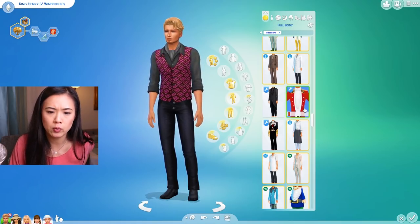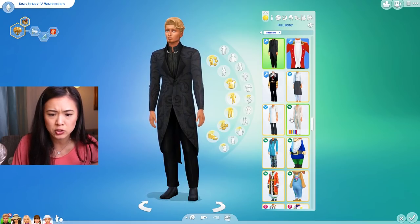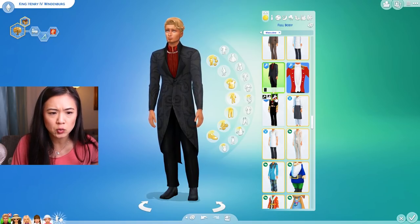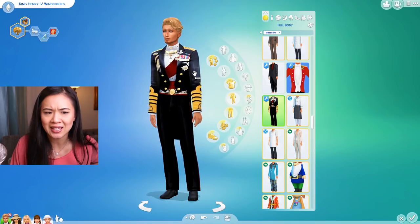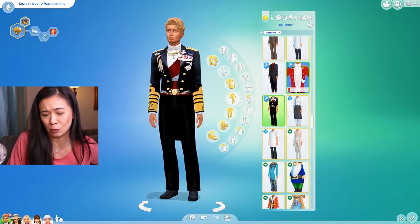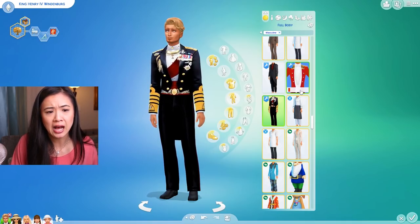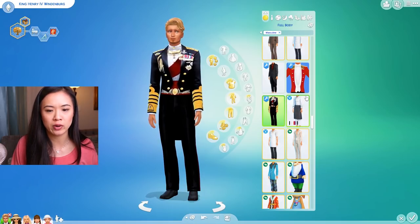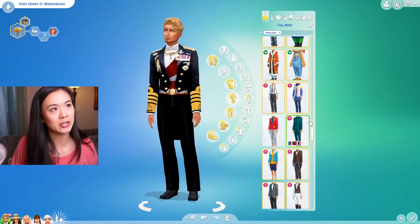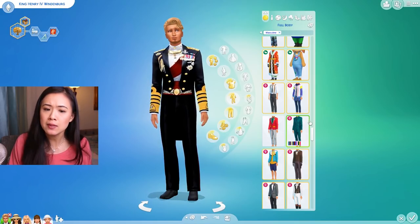I found way more tiaras for the women than crowns for the men — it was so hard to find. I couldn't really find much purple or pink, which is their family color, so this might be more difficult than I thought. I found one outfit that's cool but it's not their colors — it's more for Brindleton Bay. I also found one with military medals, but that doesn't quite fit since the king is a politician, not military. We do have other noblemen in the military, but not any of the royals.